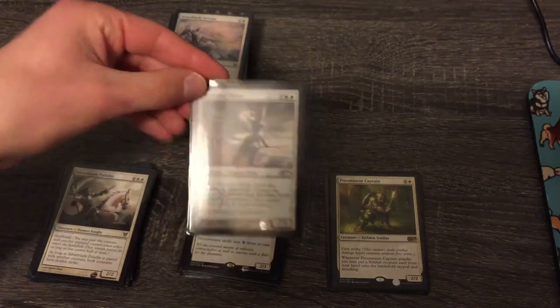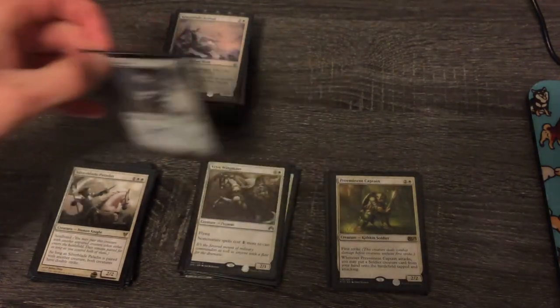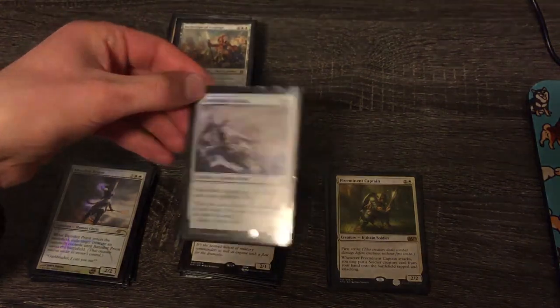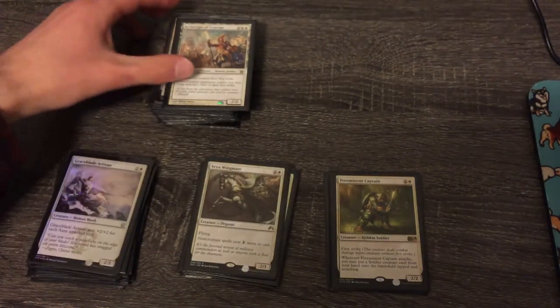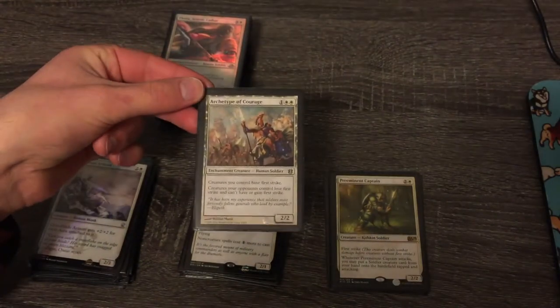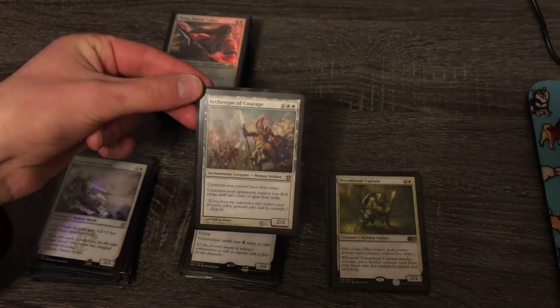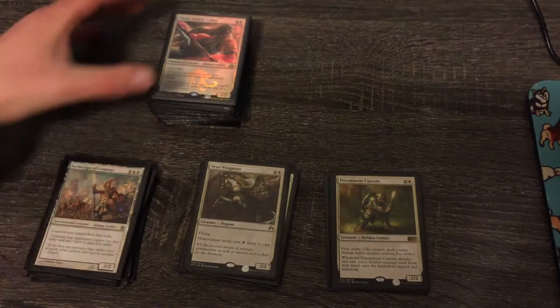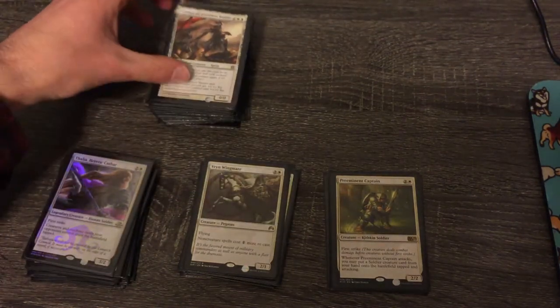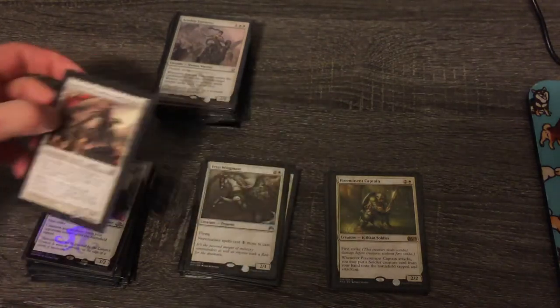Banisher Priest — I just picked up this promo yesterday, so that stays. Grasp of the Hieromancer — I'd like to keep auras, so let's keep that. I have all of the Archetypes; I'm going to get rid of most of them, but definitely keeping Archetype of Courage — it's very aggressive. Thalia is very good, keeping her. Eidolon of Countless Battles, let's keep that as well.